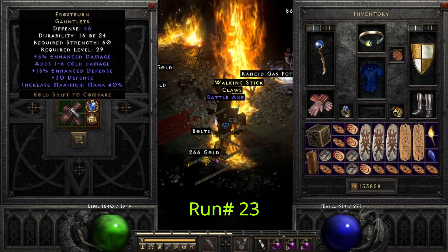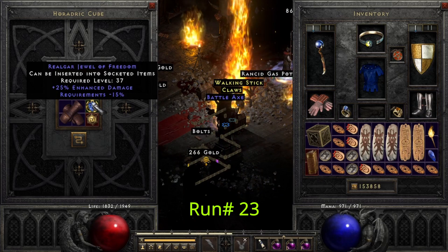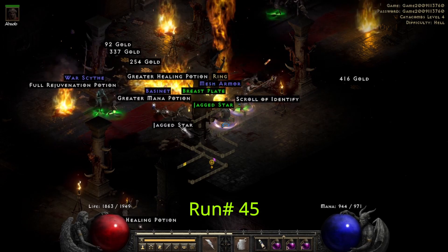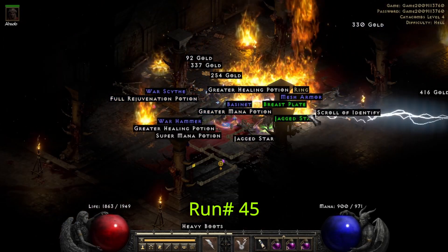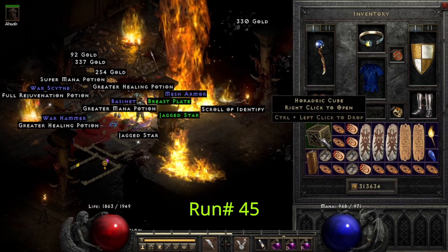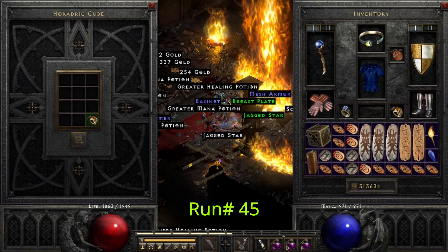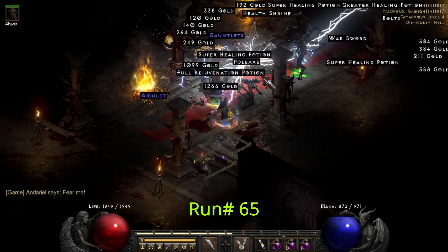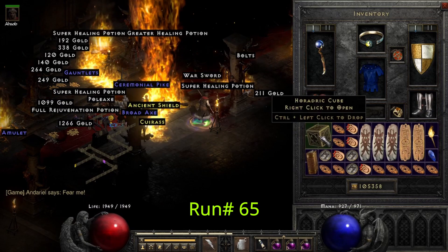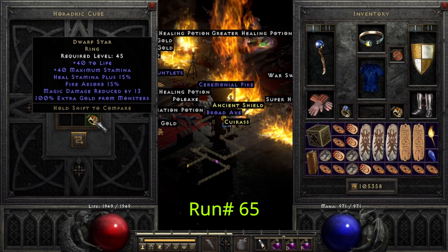On run 23 we get a 25 enhanced damage, minus 15 requirements jewel. On run 45 we get our third unique ring and it's Manaald Heal. Run 65 we get our fourth unique ring and it's a Dwarf Star.